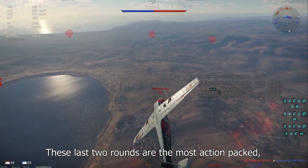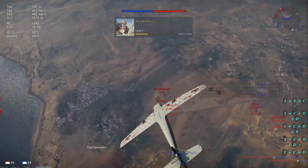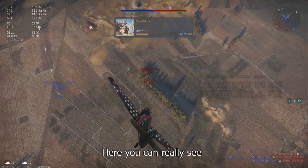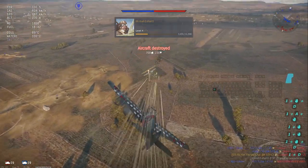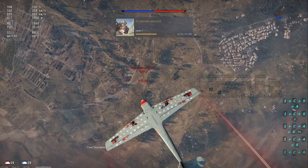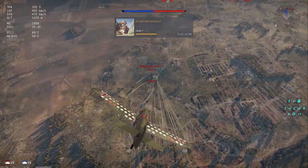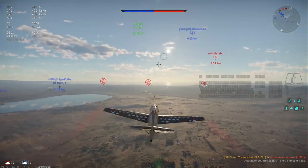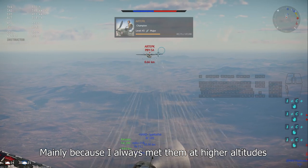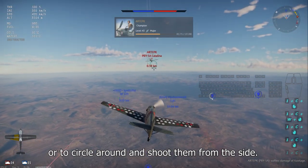These last two rounds are the most action packed. I play much more aggressively and I got used to playing with the plane. Here you can really see what makes the Bf-109 shine. So far, the planes with rear-facing gunners have been the most difficult to deal with, mainly because I always met them at higher altitudes and I didn't have the speed advantage. The strategy I came up with is to dive down and shoot them from below, or circle around and shoot them from the side.